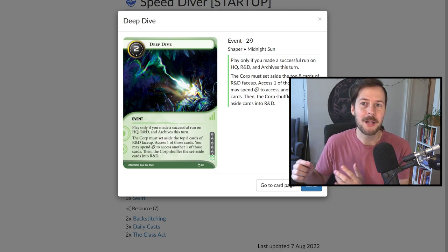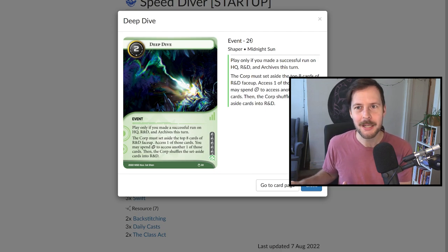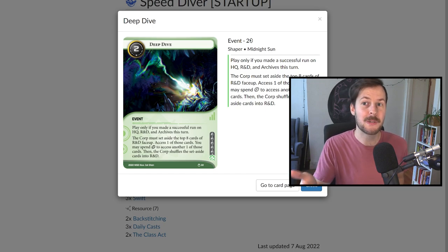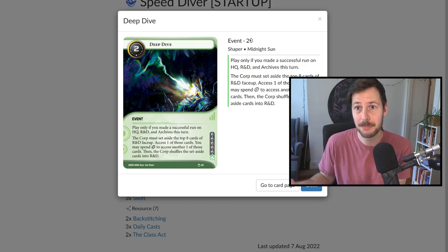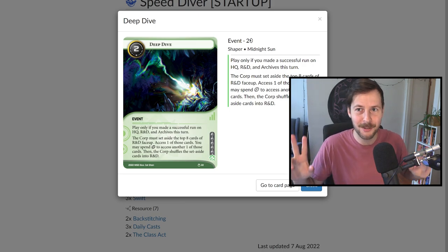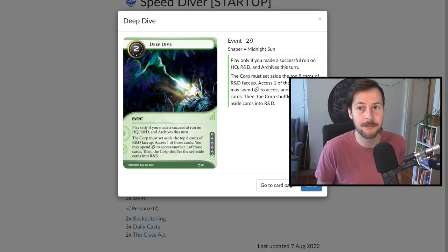It's what a lot of people classically call a quest completed event — an event you can only play after you've made a successful run on Archives, HQ, and R&D all in the same turn. If you do that and play Deep Dive, you get a look at the top eight cards of the corp deck. You can choose to access one of them, and if you spend an additional click, you can access a second card — potentially stealing two agendas in that single event, which is obviously quite powerful.